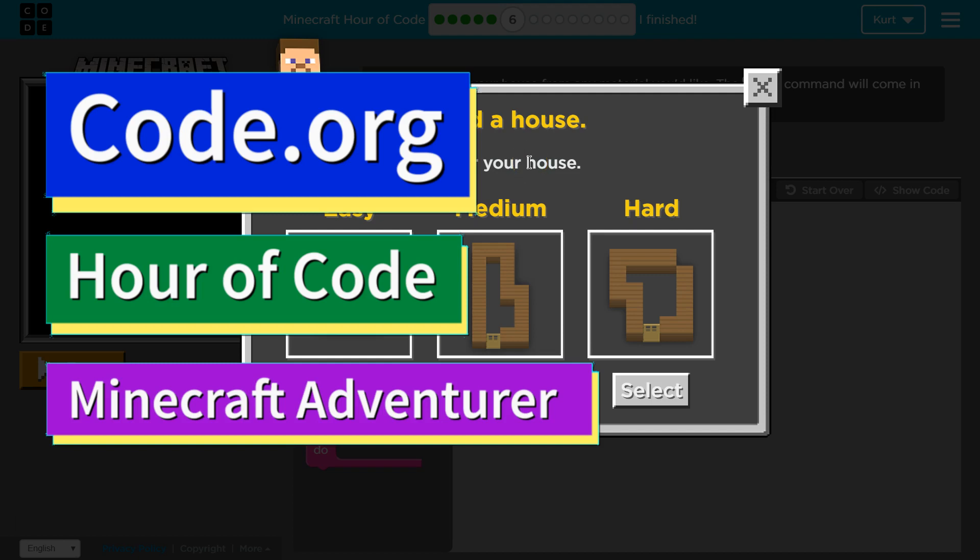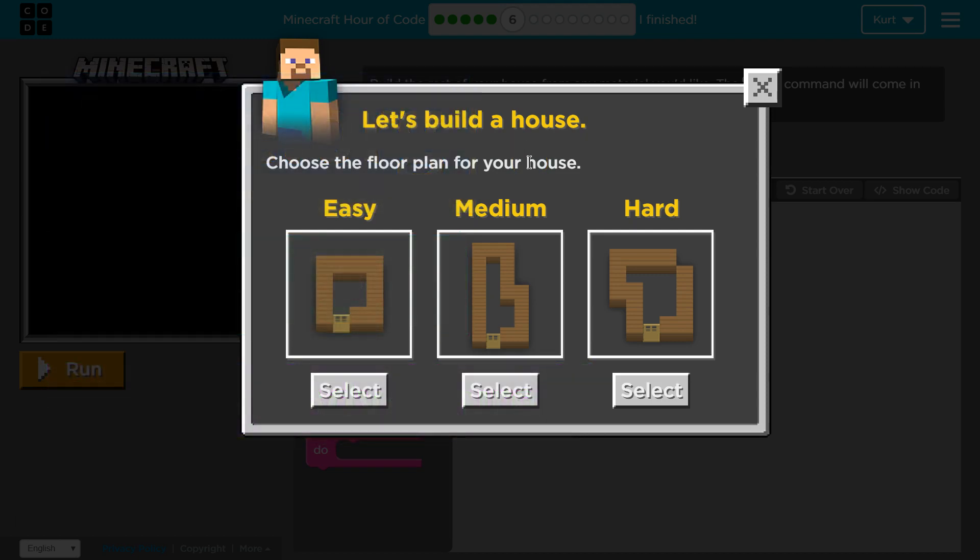This is Code.org. I'm currently working on Minecraft Hour of Code, or Minecraft Adventure. I'm on level 6, which is obviously building a house. I'm going to build all three — I'll start with easy, then do medium, and then do hard. So let's go ahead and get started.